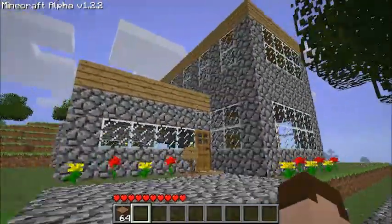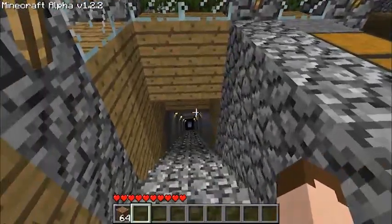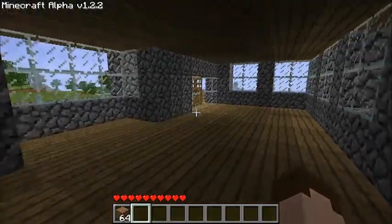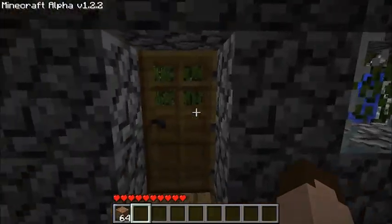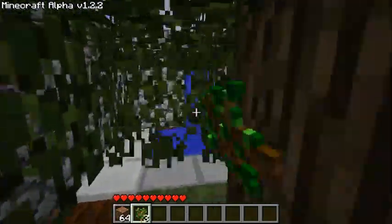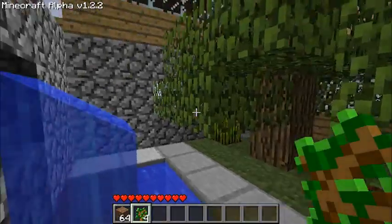So basically right here is my first house I built. Not very great. And inside, down here, we have a mineshaft where I dug to the center of the earth and found absolutely nothing as usual. In here is just an empty room. Out here is a tree I planted in my courtyard. And that's a little water feature I put together to make it look a bit more homely.